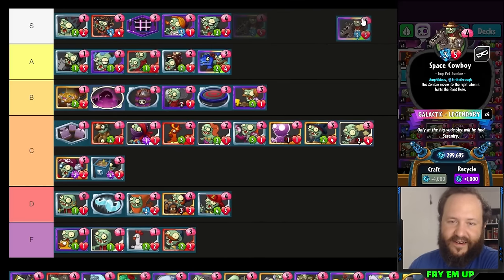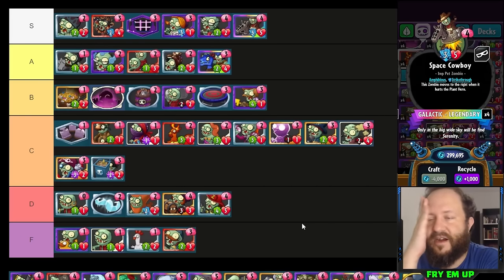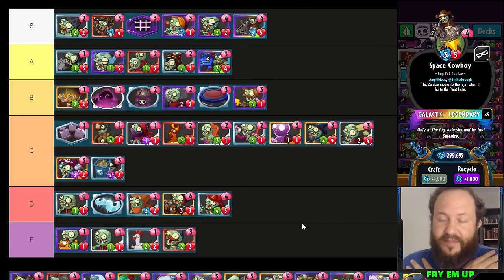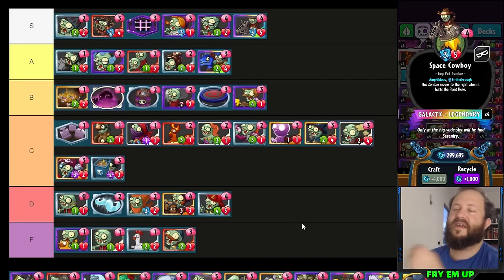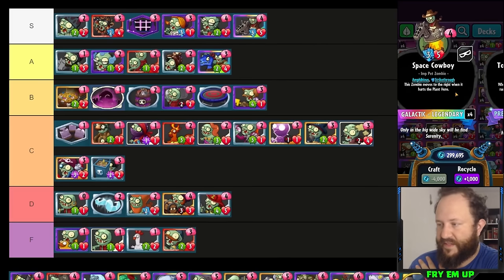Space Cowboy is going in S tier — so much value. If you play into a graveyard it's amazing, and even if you don't it's still great. It's a very viable finisher in any deck — I run Space Cowboy as a finisher in infinity pirates. You can throw this into any sneaky deck and it'll always get value. It's also a good control card: play it in lane one, as long as their block meter isn't going to trigger, it moves to lane two, hits there, moves to lane three, doing all this damage, blocking and absorbing damage, killing any minion with three health or less in those lanes. Absolutely amazing card.